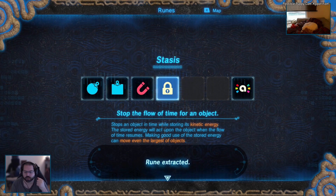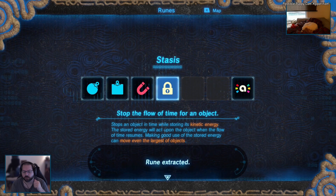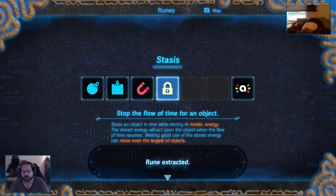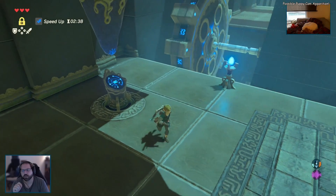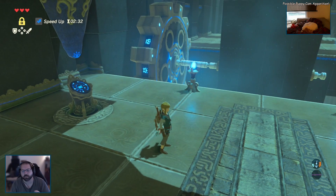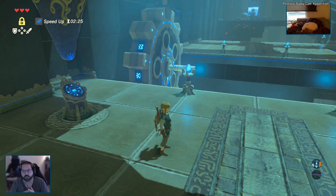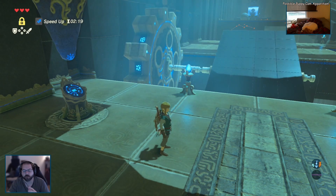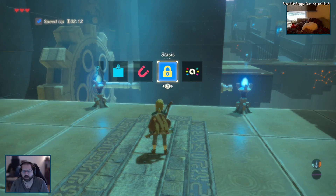Stop the flow of time for an object. Stop an object in time while storing its kinetic energy - the stored energy will act upon the object when the flow of time resumes. Making good use of the stored energy can move even the largest object. So if you never played this, what happens is you can stop objects and keep them in place and hit them. All the hits you land on the item will have this accumulated force - when it's released from Stasis it's going to push or throw the object away. You'll see - I'll do it in a moment.